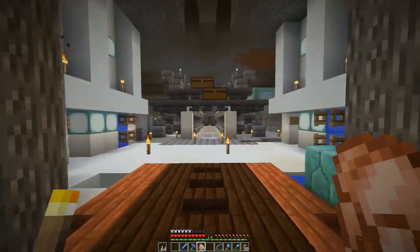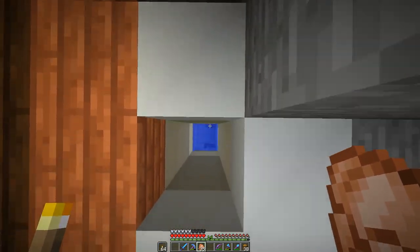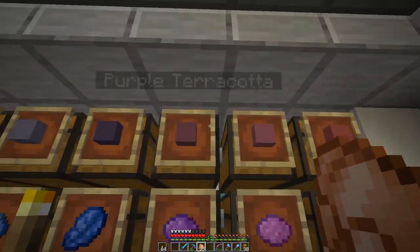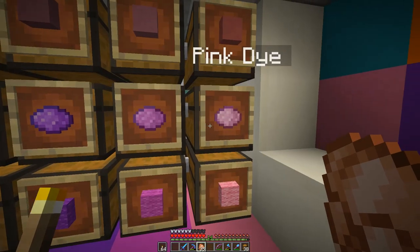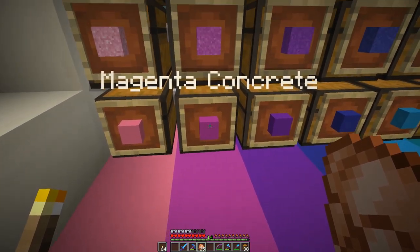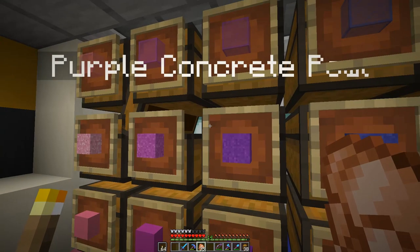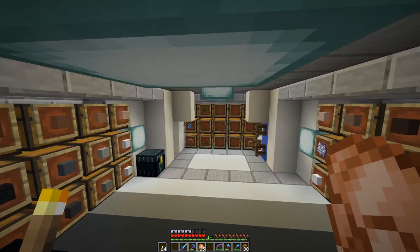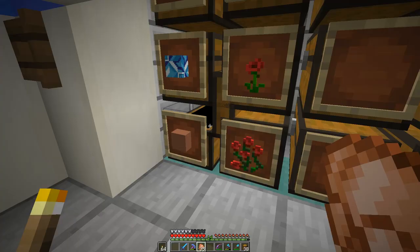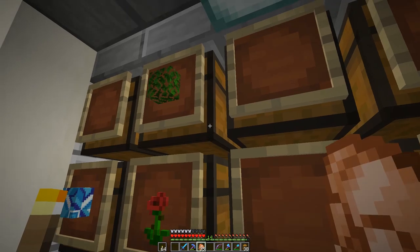Hey guys, welcome back to Minecraft, it's Stix here. Last episode we built this colorful room of awesomeness where we've got all our dyes, all the terracottas, both concretes - the hardened and the concrete powder - all the glasses, flowers, glazed terracotta, and leaves. It's awesome.